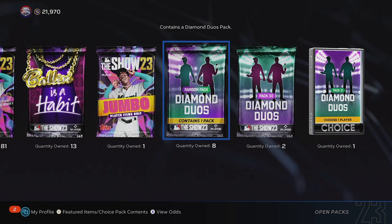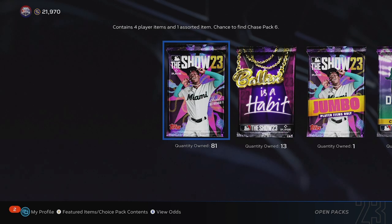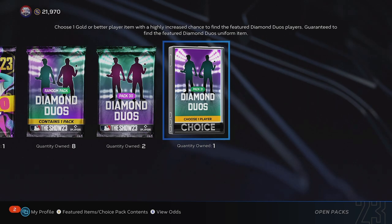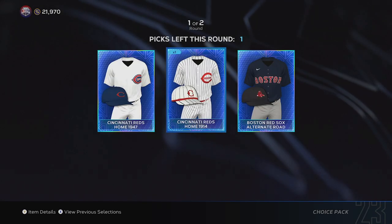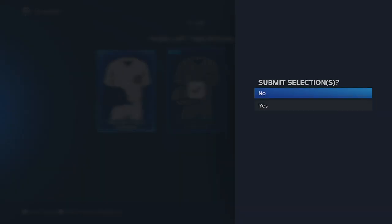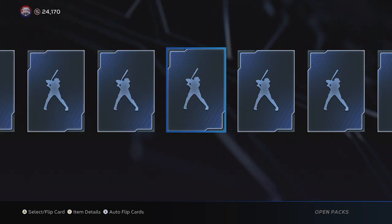I still have a bunch of packs sitting here — my Jumbo Pack, Diamond Duo Pack 31, and 81 standard packs I've been saving. I got some of these from the Conquest, some from the program, some from PXP re-rolls while grinding. Let's open up Diamond Duo Pack 31 and see if we can get lucky. We're going to take the Cincinnati Red — I was really hoping for Zach Wheeler there. Now we have our Jumbo Player Pack, which was free on the marketplace in that flash sale.